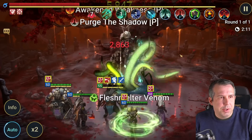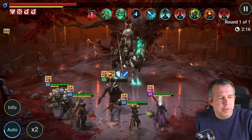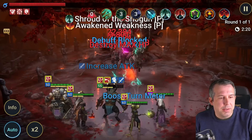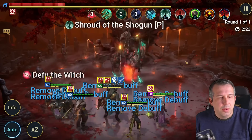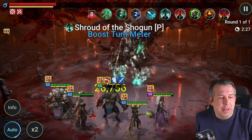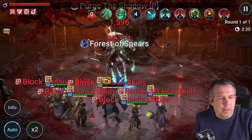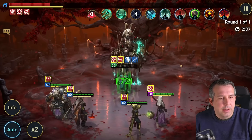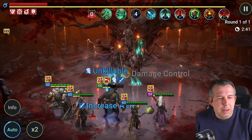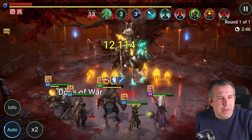You can see we're just working our way through, always keeping those counters down and cycling through abilities. Obviously if everyone was six-star with masteries it'd be quicker. This is the very entry-level version of a comp, but very slick and very easy — and there's the spread, we cleanse it off again.